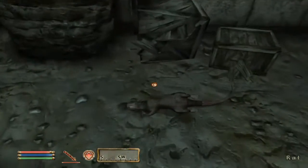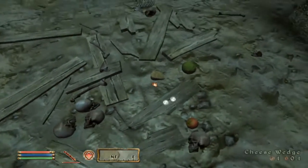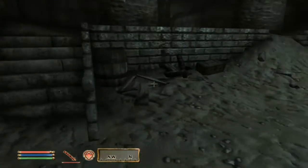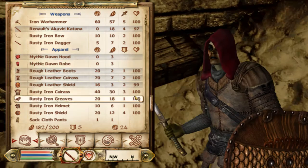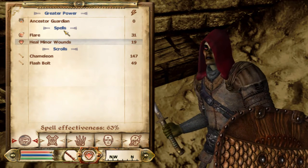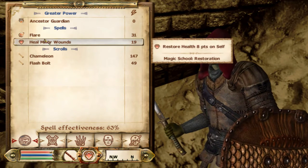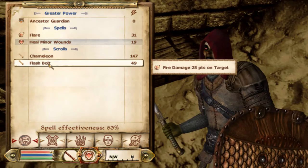Let's go ahead and take all of those. There's some cheese wedge, lettuce and stuff like that but I'm not interested in those. Oh, there's a chest — six gold coin. Ancestry Guardian, which is the dark elf greater power. There's spells: Flare and Heal Minor, both of which are the most basic type of spells that you can have.